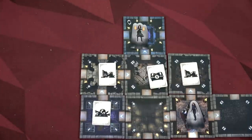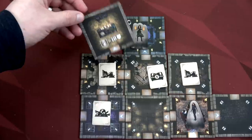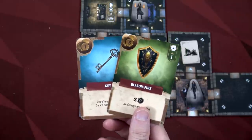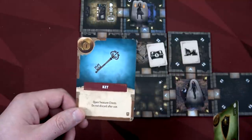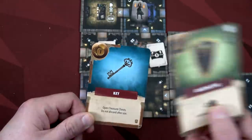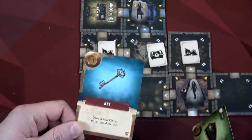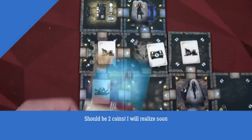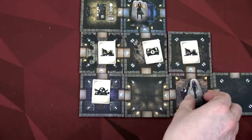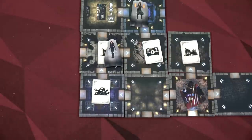First thing Saskia is going to do is spend two of her five AP to sell her blazing fire shield for three coins, then buy the key — which opens treasure chests, doesn't discard after use, and is a pocket item so it doesn't take a slot. She gained one coin net. With three actions left, there's a wall blocking the direct path to the chest, so she moves one, two, three tiles to reposition. We end the round — the super health potion is now available at the merchant.